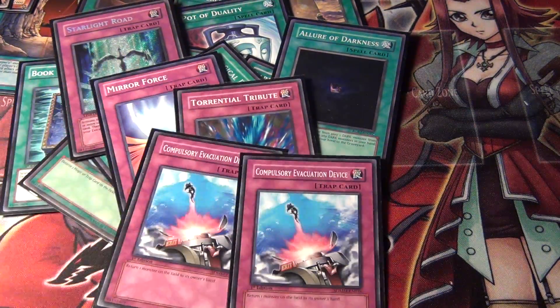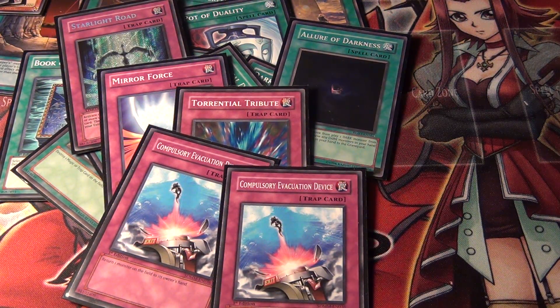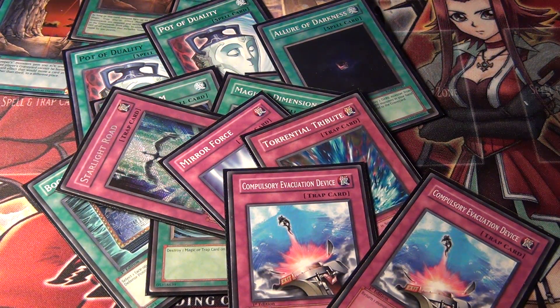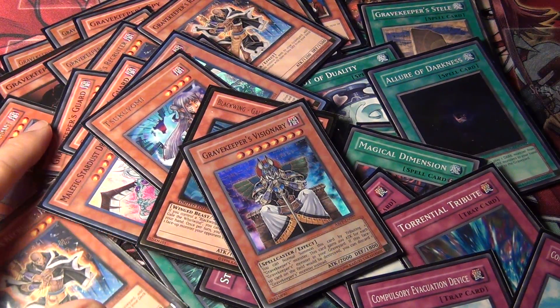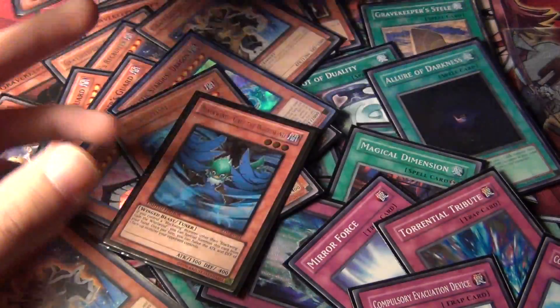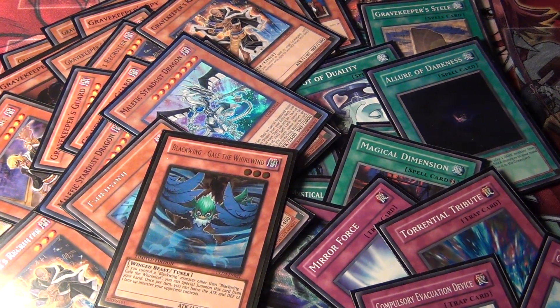The deck is pretty standard — you can probably change up the Trap Cards if you want. I like to run one Chief and one Visionary, though sometimes I take Visionary out and run two Chief, or sometimes I take both out and slide out Magical Dimension too. For the extra deck, the main card I have is triple Stardust Dragon, and then everything else is generic stuff like Utopia and Maestro. I hope you guys enjoyed my Gravekeeper deck — rate, comment, subscribe, and let me know how I can improve it. Thanks for watching, see ya.